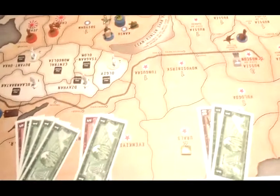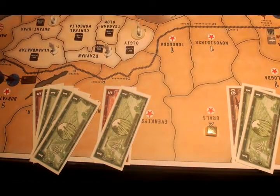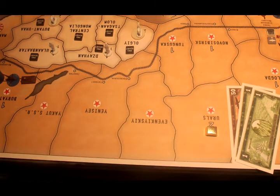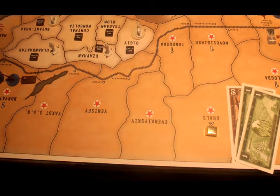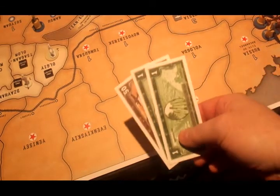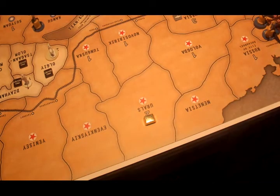In terms of income, China has $9 base income. They do get a national objective because they have reopened the Burma Road — probably for the last time in this game. So they get an extra $6 for that, giving them $15 to put into their treasury. The Americans get $52 — nothing changes for them, as they don't start collecting bonuses until they're at war. So they're going to get another $52 into the American treasury.